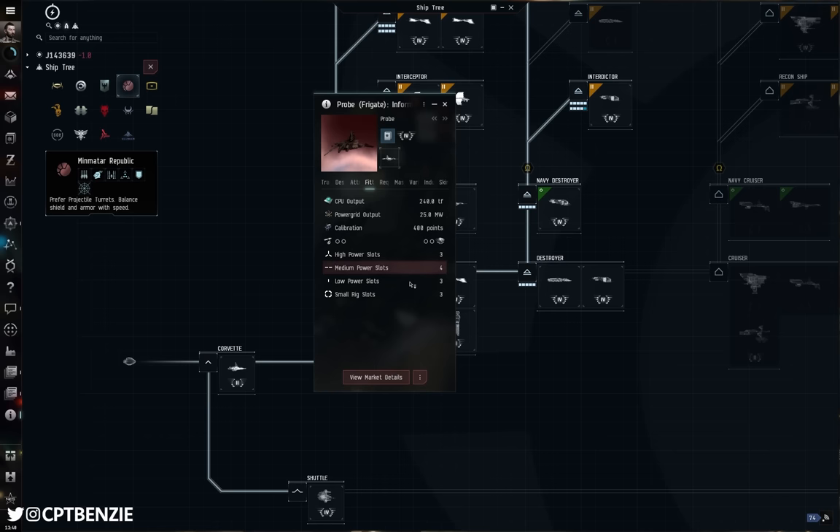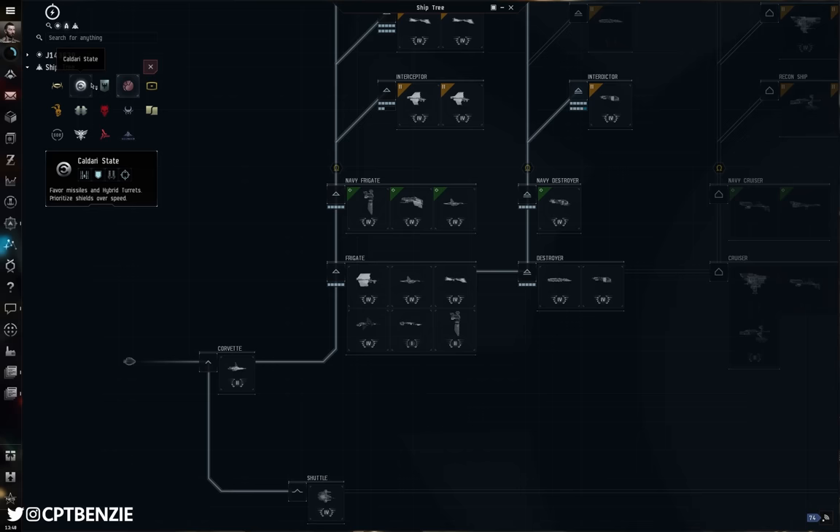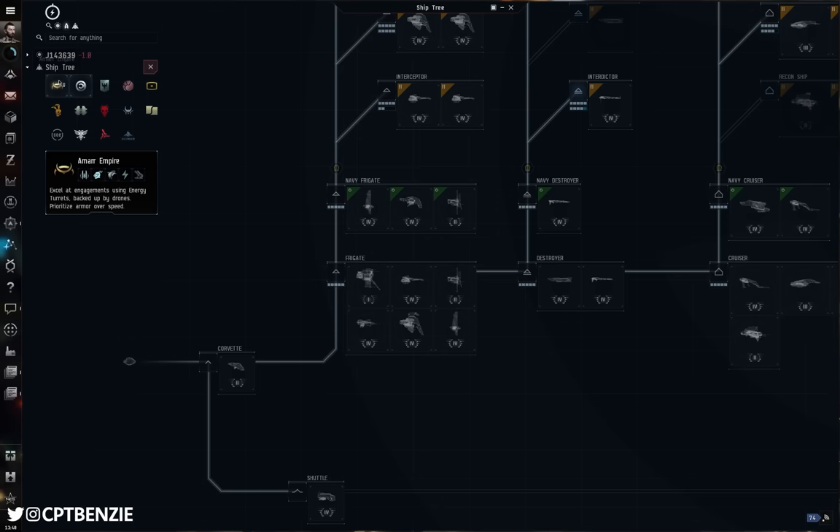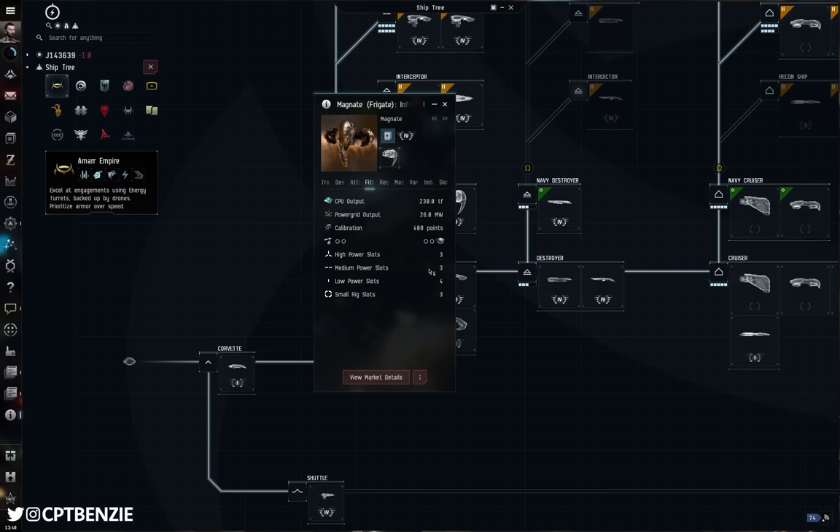Comparing to the Heron, that ship has five medium power slots but only two low slots. For the Magnate, it has only three medium slots but four low slots. So you get a decent spread of how these all work. The Imicus sits kind of in the middle.